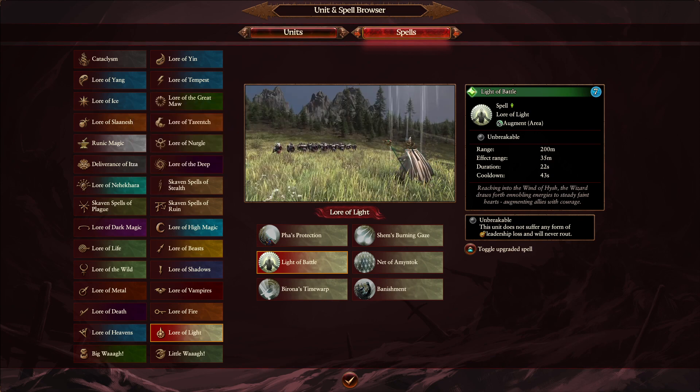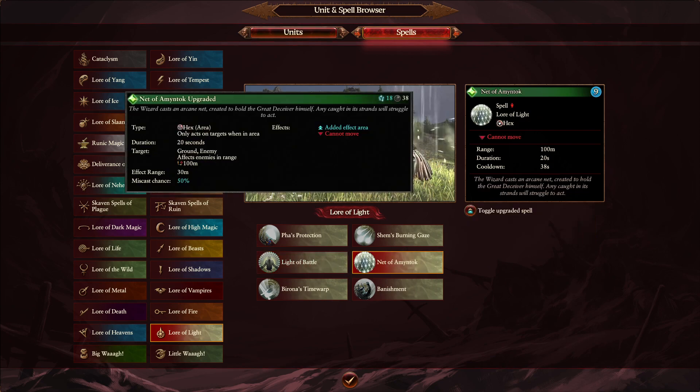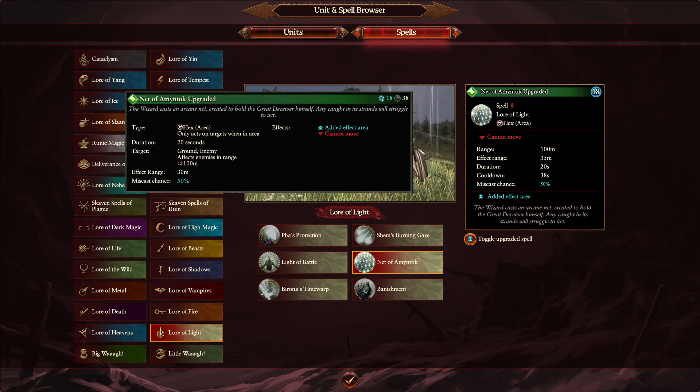The biggest change for Light Magic comes with the overcast Net of Amintok. Previously it was 30 meters, but it's actually going to be a buff — going from 30 meters up to 35 meters. My apologies — I had it the wrong way around. I believe this spell was already used quite a lot and was overcast to great effect in Warhammer 2. With Penumbral Pendulum being very strong and Burning Head being pretty strong, a 35 meter net is going to be very nice. A 30 to 35 meter radius increase for a net is quite huge — especially when combined with those other strong spells.